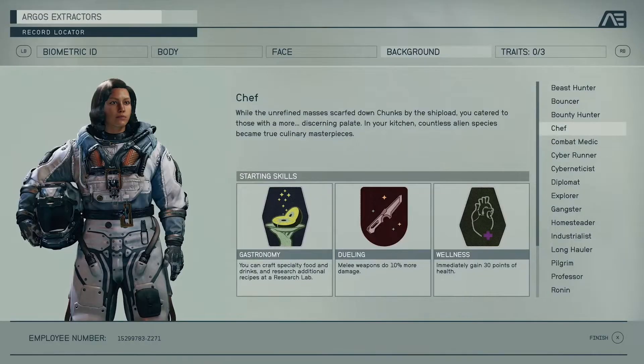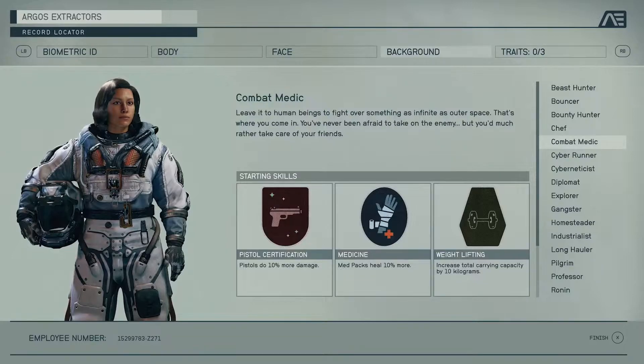The first class we see is Chef. Starting skills are Gastronomy, where you can craft specialty food; Dueling, which gives you 10% more damage for melee weapons; and Wellness, which starts you off at 30 more HP. Then we have Combat Medic. Starting skills are Pistol Certification — 10% more damage with pistols — Medicine, which makes med packs heal 10% more, and Weightlifting, which lets you carry 10 kilograms more.